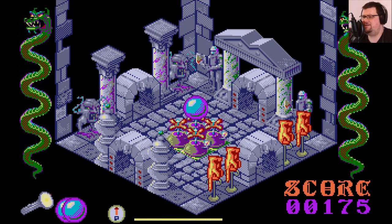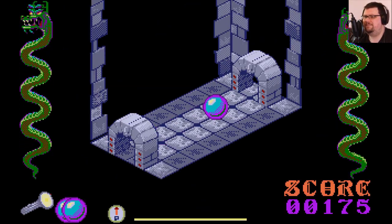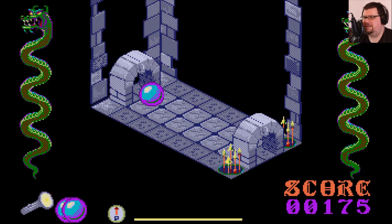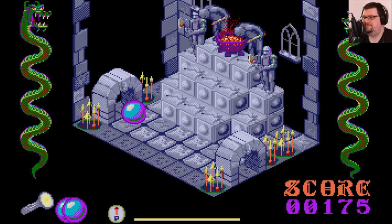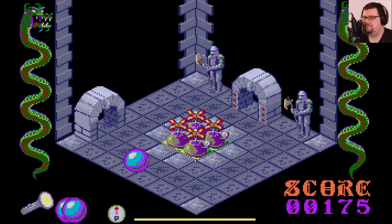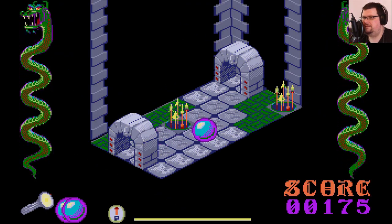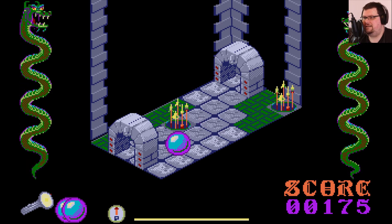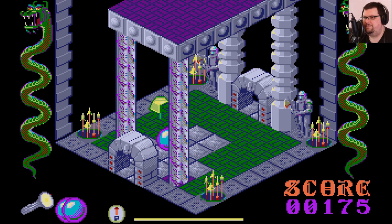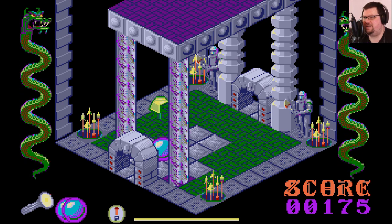There is some means of bouncing across those spikes without bursting yourself — I can't remember what the exact technique is there. I just really like the animation on the ball — I always thought it was really nice. As you lose air pressure, you can actually see it getting flatter.